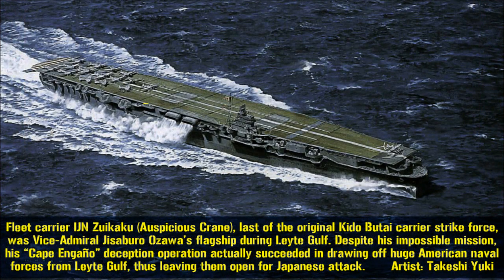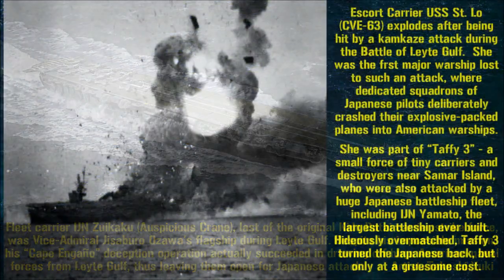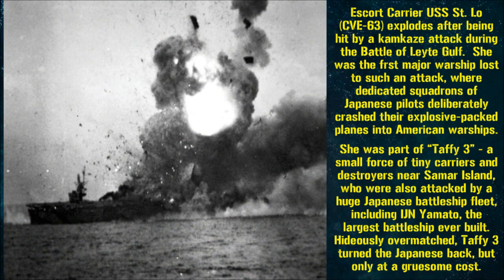By the time we get to the Battle of Leyte Gulf, the tragic remnants of the Japanese carrier force was literally being used as bait, while American carrier strikes were mauling Japanese ships with near impunity. However, Leyte Gulf is also where we see the advent of the Kamikaze squadrons, adding a terrifying new dimension to carrier warfare. Leyte Gulf also sees those humble little escort carriers caught in the path of a huge Japanese battleship and cruiser force, which they did manage to stop — although only with some amazing strokes of luck, and a hideous price in ships, aircraft, and men.